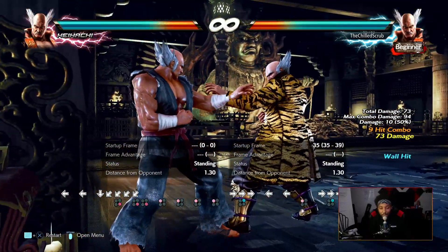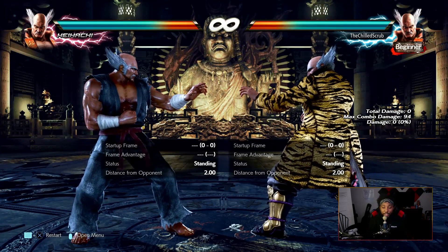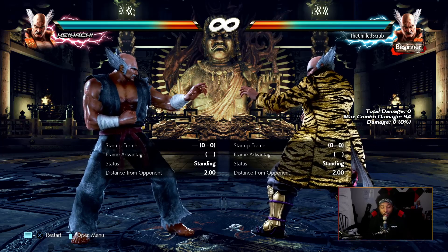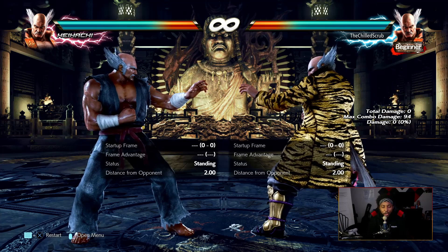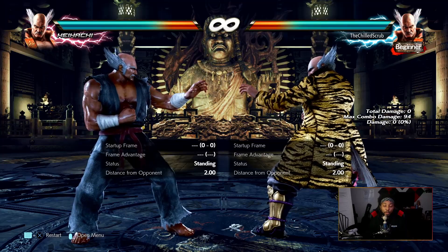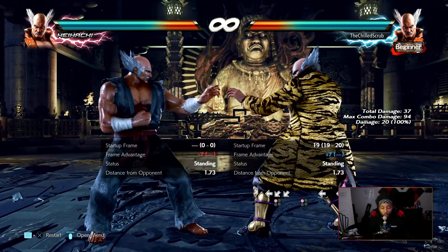With Heihachi you always want to capitalize when you get a solid hit — you want to make it hurt. That's the whole point of the character. He is one of the most unforgiving Mishimas to make a mistake on. Overall you want to harass the opponent and force mistakes with his great poking tools. Unlike Kazuya, Heihachi has better poking tools — a better down-four-one, better range on his jab, and special properties on his forward four.